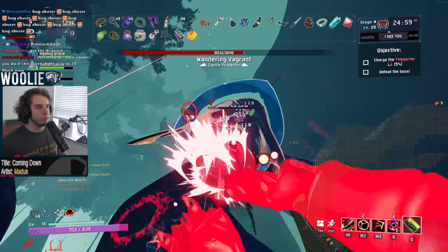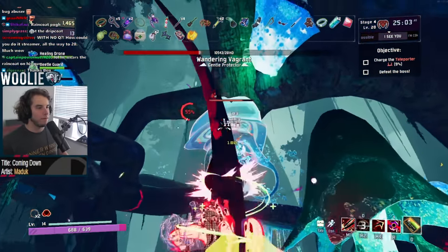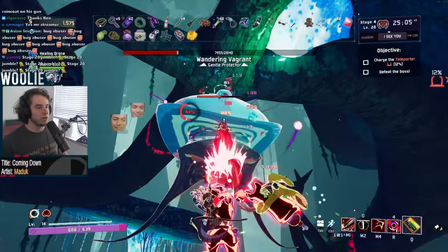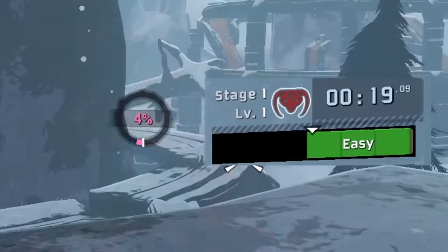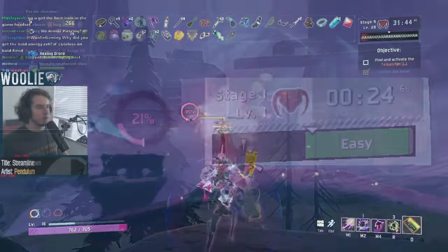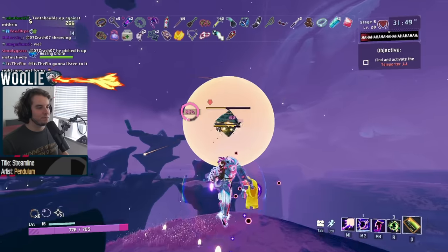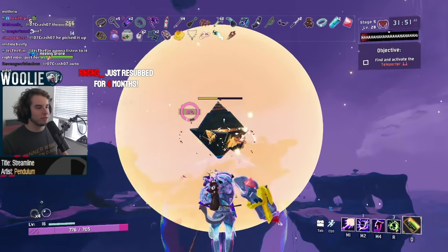Managing your Corruption meter is the key component in playing the Void Fiend effectively. While in your controlled form, your meter increases by 3% every second, and while Corrupted, it will decrease by 7% per second. These values never change and can never be outright prevented, only mitigated.